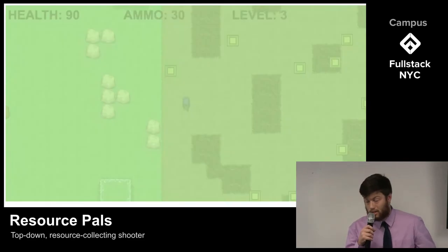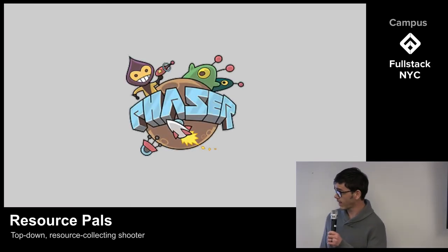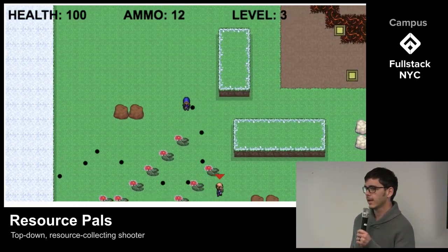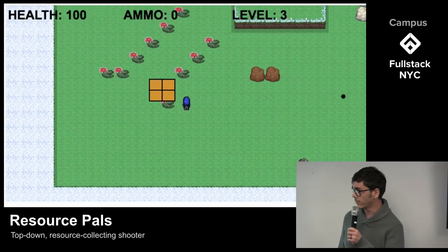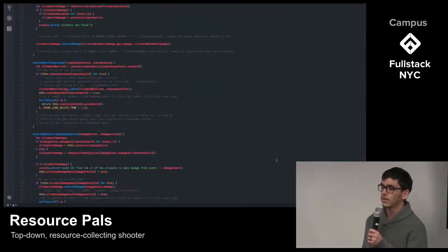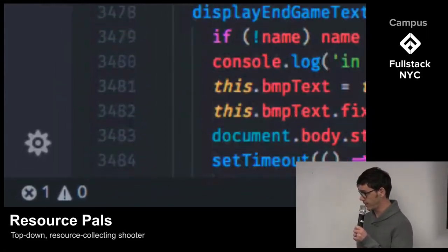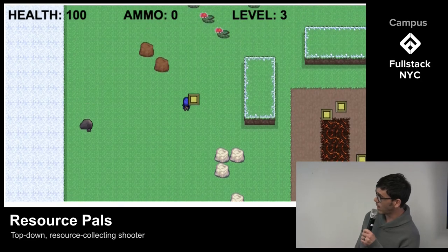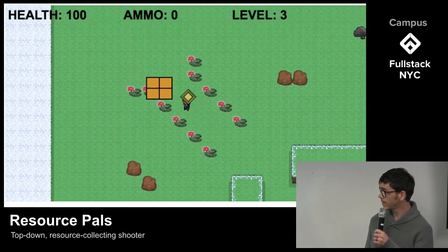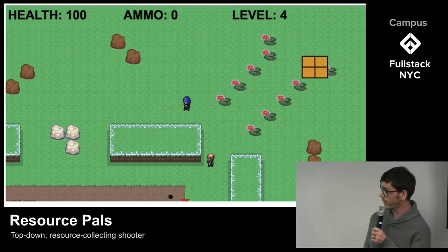For our game engine, we chose Phaser, which handled rendering graphics and provided an update loop for our gameplay triggers. The rest of the legwork was up to us — managing state and creating gameplay logic with vanilla JavaScript. Phaser uses Pixie.js to handle rendering and depends on Pixie as a global. One of the first things we had to do was make Pixie work with Webpack and Phaser. We used a loader called Exposed, which put them both back into global scope so our code could remain modular, making new features easy to manage.